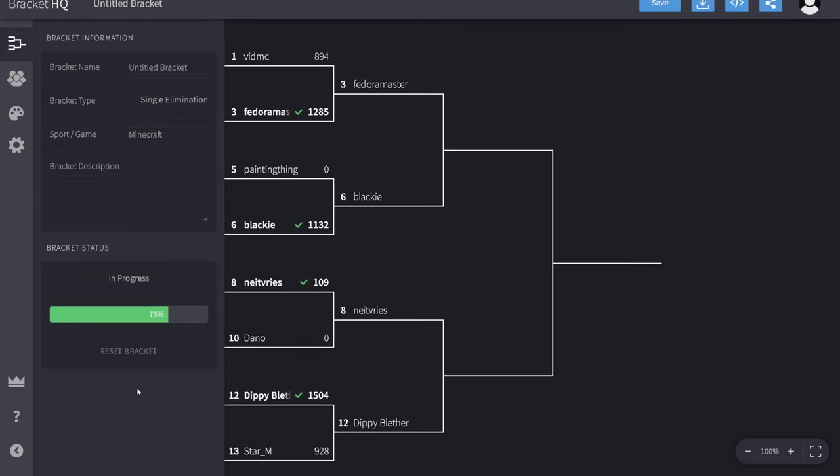Okay, we are back, and here is the bracket with all the scores. Some interesting results for week two — the quarterfinals. VidMC versus Fedora Master: Fedora Master came out on top with 1,285. VidMC came in with a score of 894. Fedora Master moves on to the semifinals. Painting Thing didn't submit a score. Blackie wins that with 1,132. Blackie goes through. So it'll be Fedora Master versus Blackie in the first semifinal.